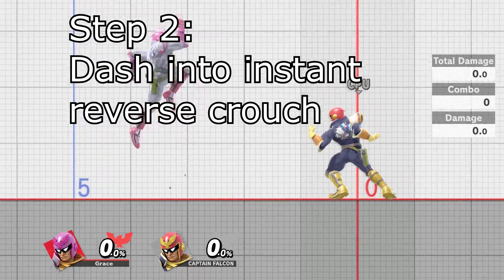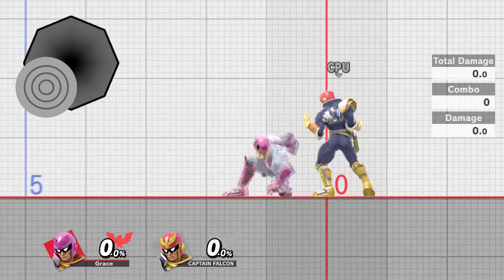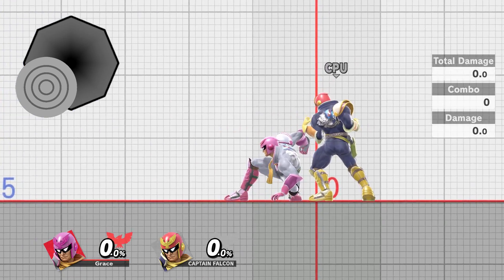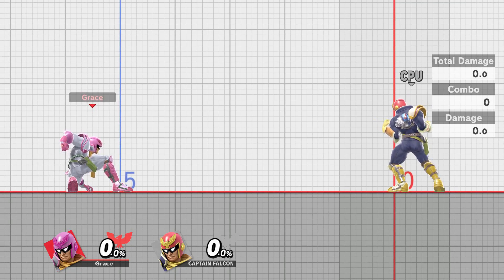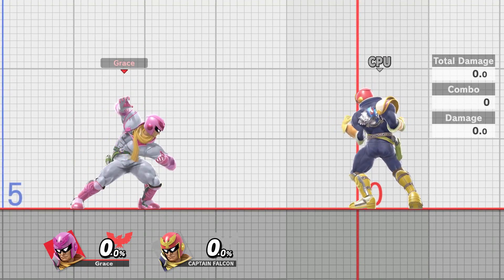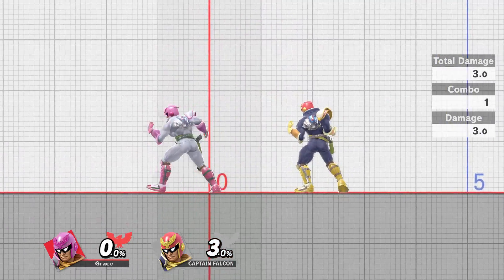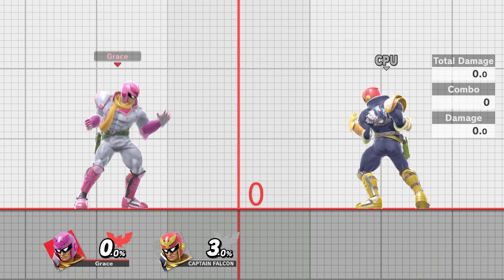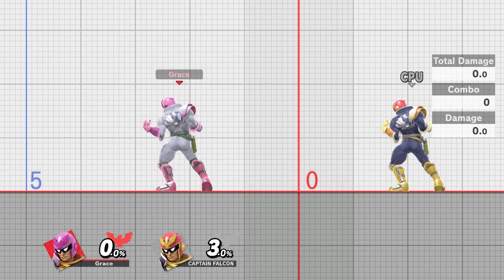Step two is also pretty easy. You do the same thing as step one, but instead of stopping there, you continue to roll the stick back until you're at the bottom back corner. What this should get you is an instant reverse crouch out of a dash. This is terrifying — it's actually broken for characters with a crawl, because that gives you options involving approaching with your low profile while having access to your back air. As soon as I found this out, I realized I had just indirectly buffed Snake, and I almost cried.